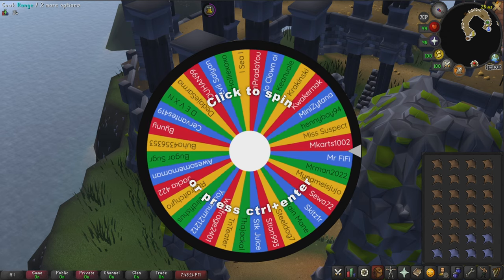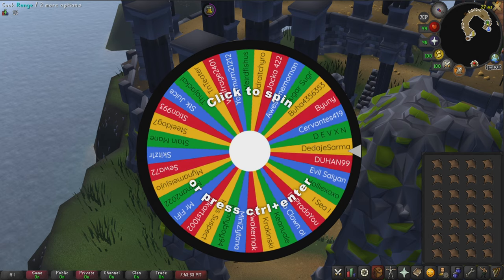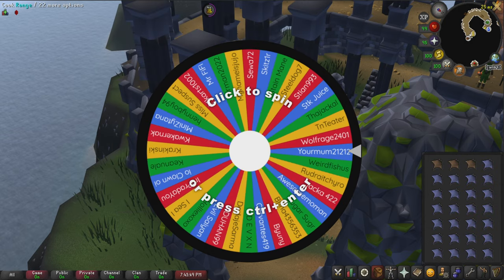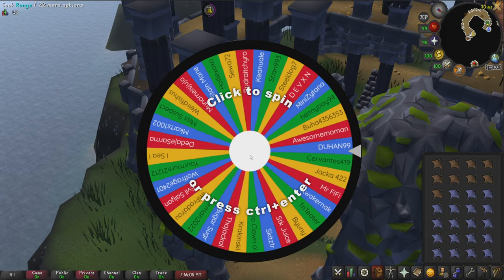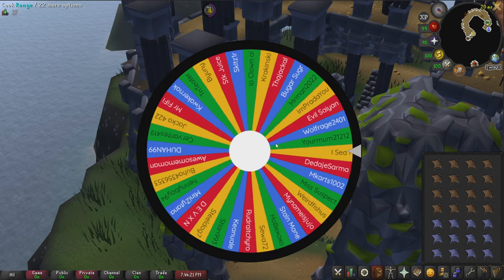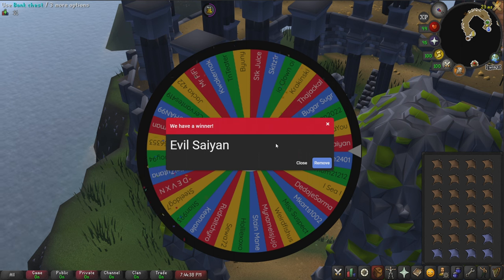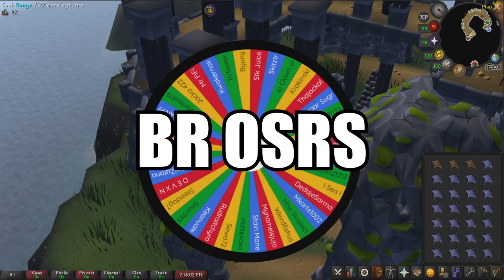Welcome to the spinning wheel. We have 36 entries, and I'm pretty sure we have a couple of new entries from the previous video — Miss Suspect and Anyboy94. We'll go ahead and shuffle this, and then spin the wheel to see who the winner is. Today's winner of all profits is Evil Saiyan — congratulations! To claim your winnings, all you have to do is contact me in game. My in-game name is BrosRS.